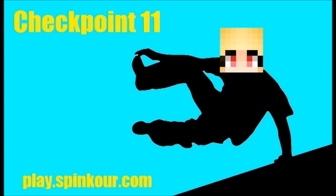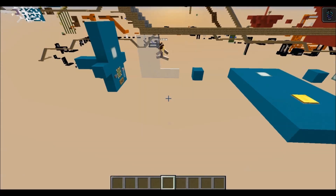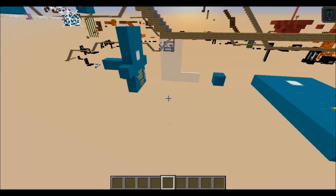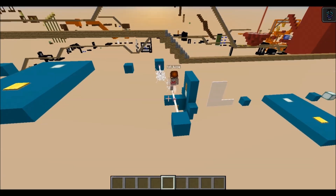Welcome back for another parkour tutorial, this time on checkpoint 11 of the cyan course. Juice is going to demonstrate. He starts off by doing a neo around some glass panes, and while he's in the air he's got to punch the guy with the hat right in the eye. That'll extend the piston, which makes the glass pane extend and gives him a place to land on.